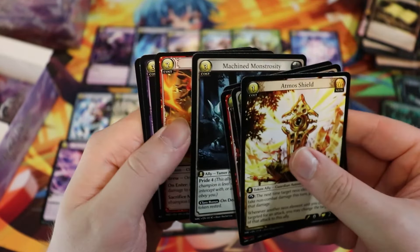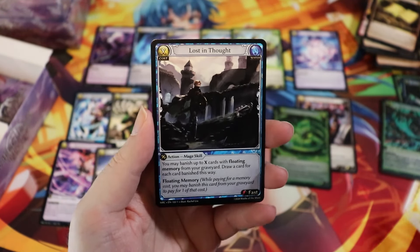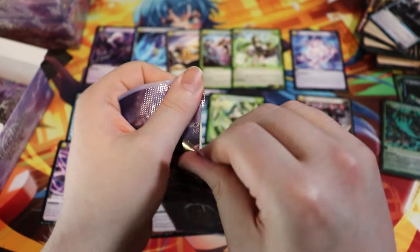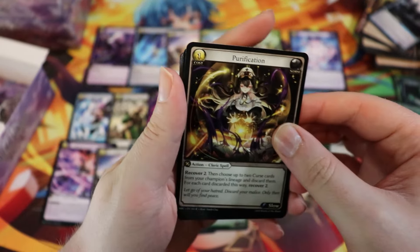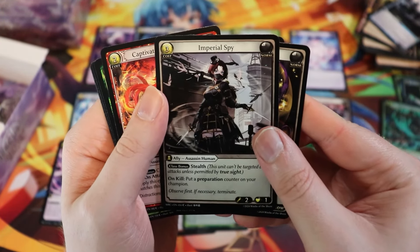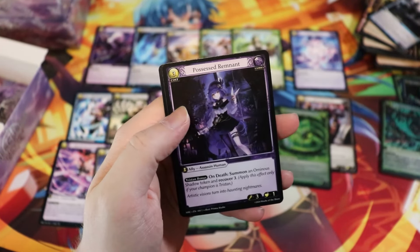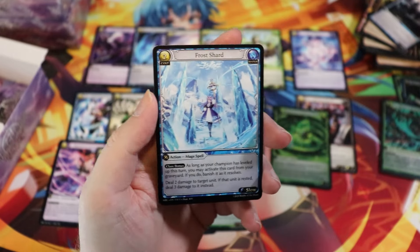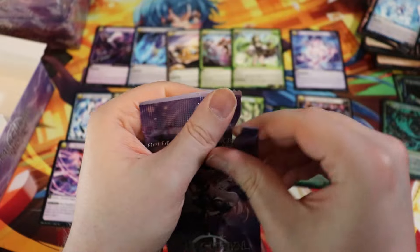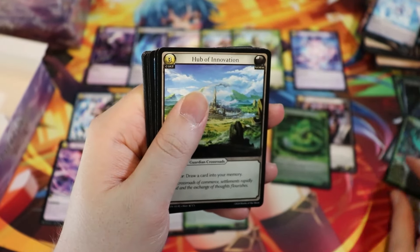Lost in Thought. A couple more packs left — one of them is definitely going to be the UR because you're basically guaranteed a UR per box. God, the art is so good. I just love this assassin. Hooking me up with all the cool assassin stuff. Frost Shard, rare. This is our last pack — this better have a UR in it.